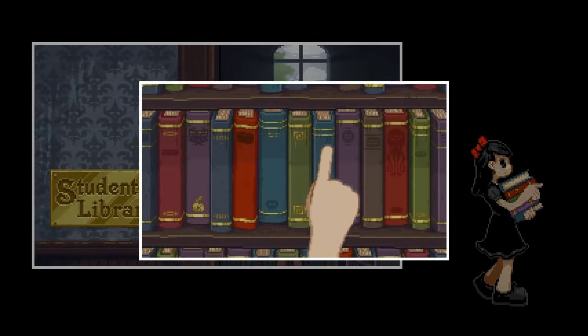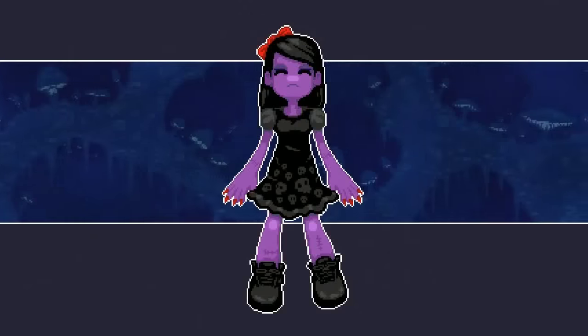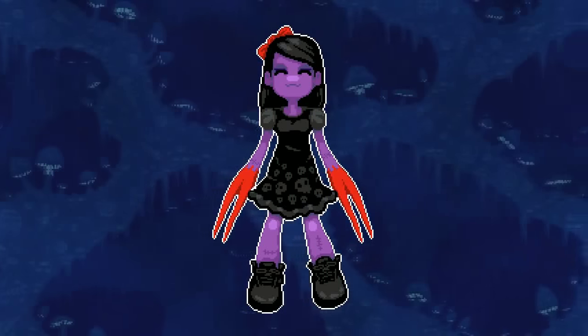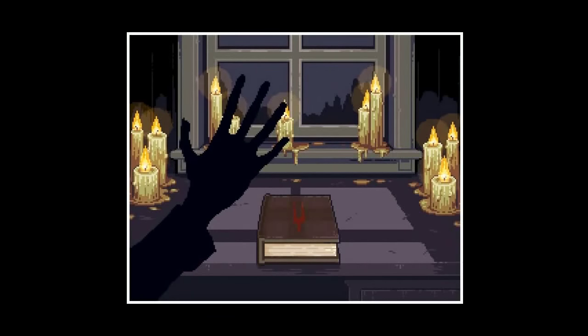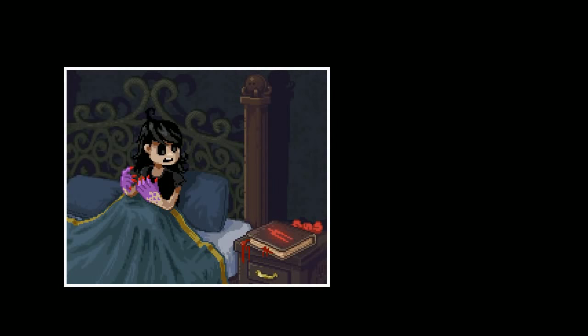The story has a girl arrive at the Lafcadio Academy for troubled young ladies. She finds a book covered in blood and promptly has nightmares where her arms turn into pincers. As the game progresses, the nightmares and reality become more and more indistinguishable, as this book continues to torment her, enabling her to kill enemies and throw blood-filled bags onto spikes.